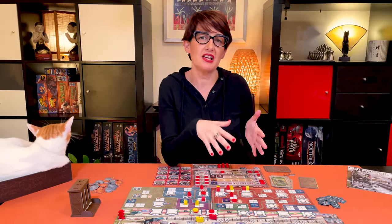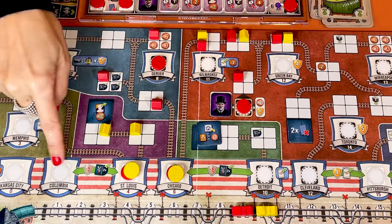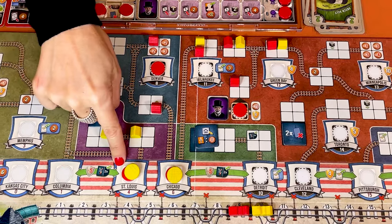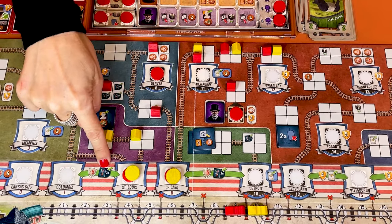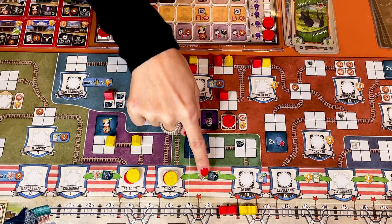As in the base game, as soon as you occupy a city crest, you have to resolve the delivery action immediately. There are a few new actions along the track. Like here, if you place a second disc on either side of Columbia, St. Louis, Chicago, or Detroit, immediately collect one exchange token.